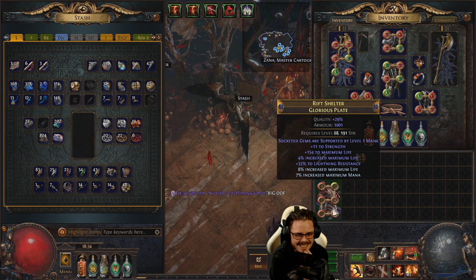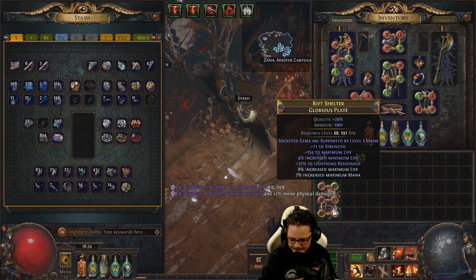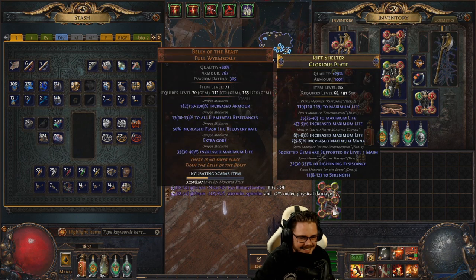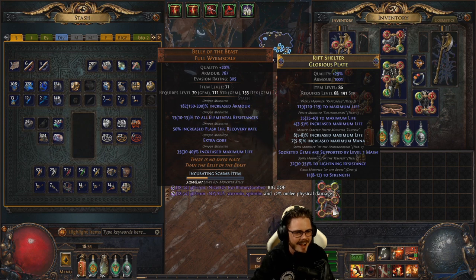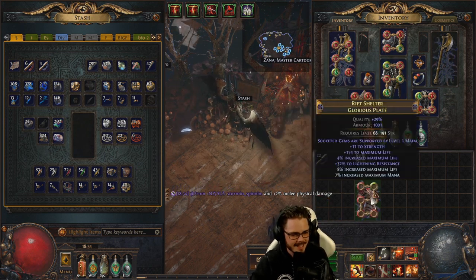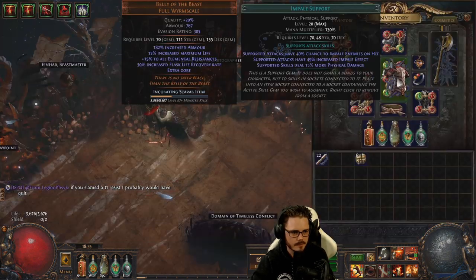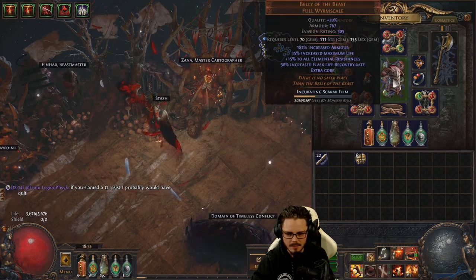Ultimately I didn't get anything extra from the elder base in my end result, so the initial 4-exalt investment on the base was somewhat wasted, as this could have been achieved on a basic chest. But in the end I aimed for the stars and landed on the moon with an extremely good result nonetheless.